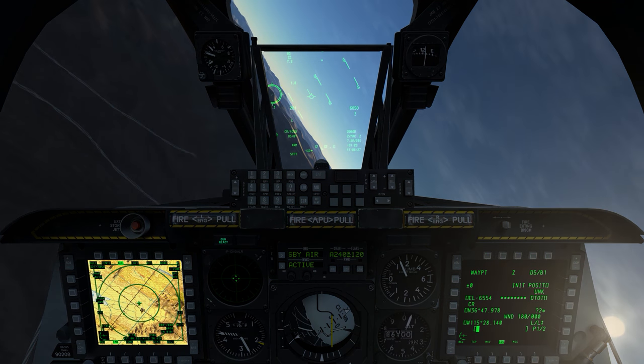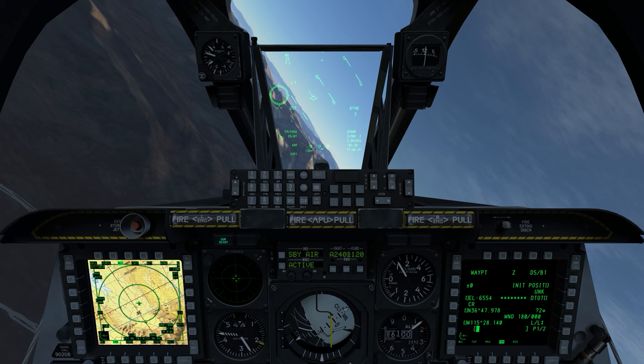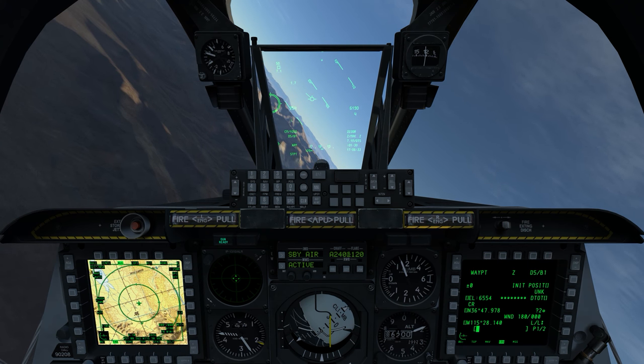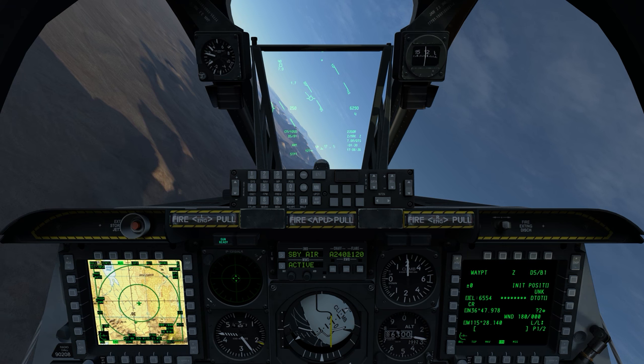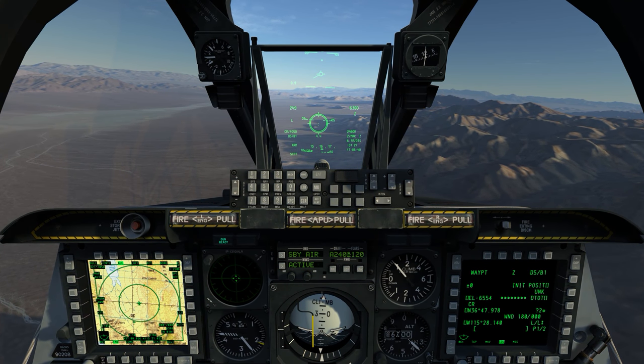Unless you have manually created other mark points throughout the mission, that's going to be the only one you have up by default. From there I just have all sorts of techniques I can use to reacquire the target — I can simply fly to it using it just as a normal steer point in the HUD.